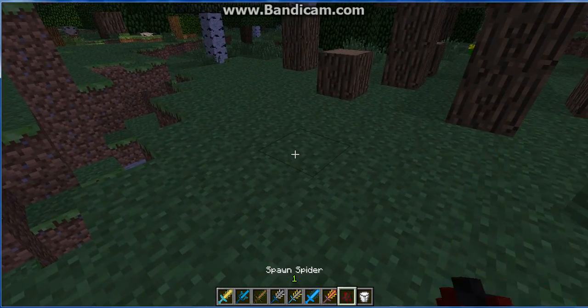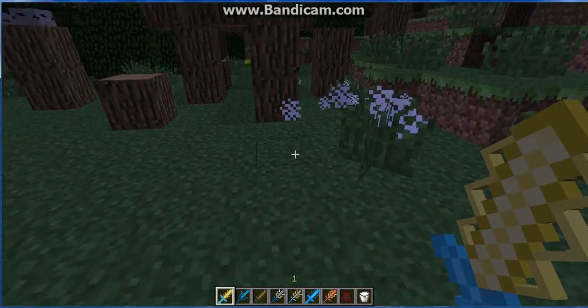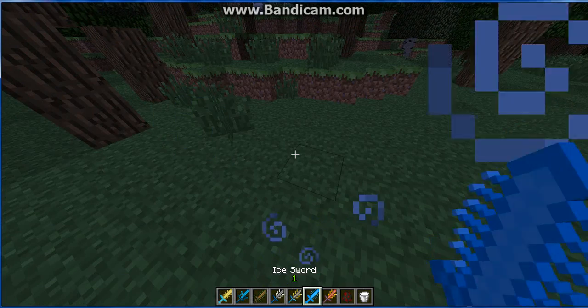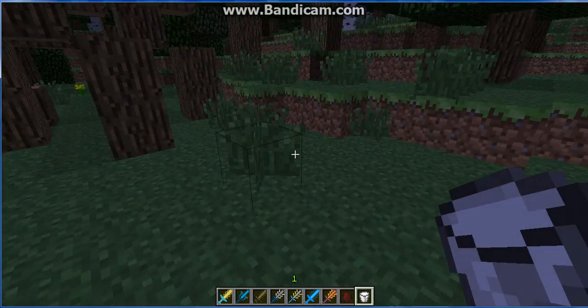Next we have the Thunder Sword. It takes three hits to kill the spider, and it spawns like four lightning strikes around you and gives you speed for a minute.